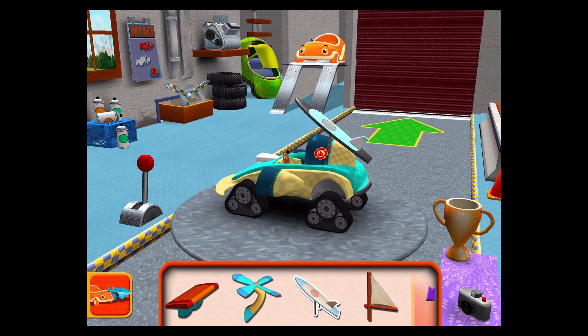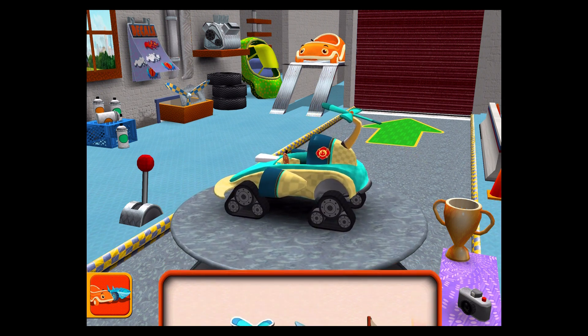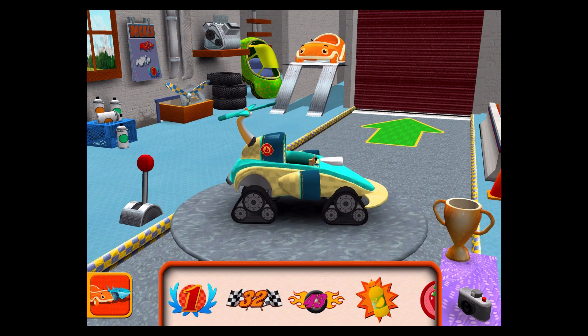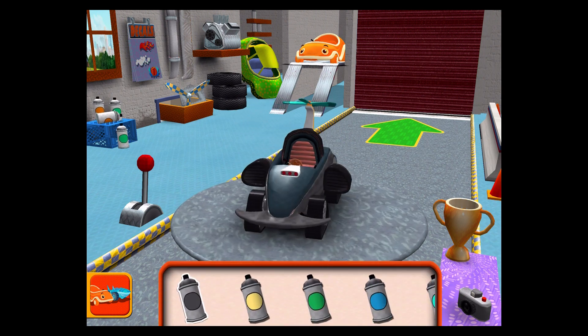Drag an extra part to your car. Decals! Amazing decal! Paint! Choose a color, then tap the car part you'd like to paint.